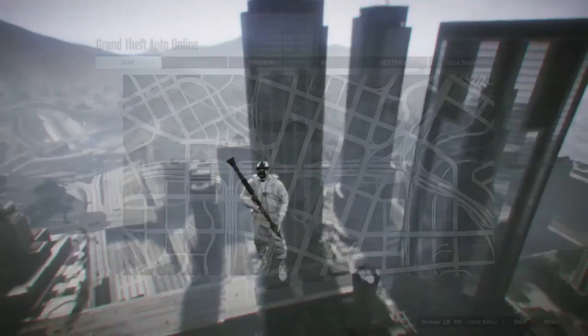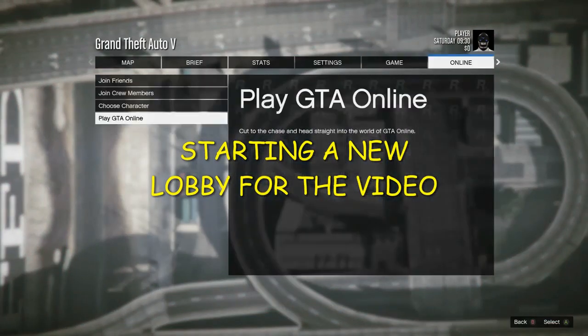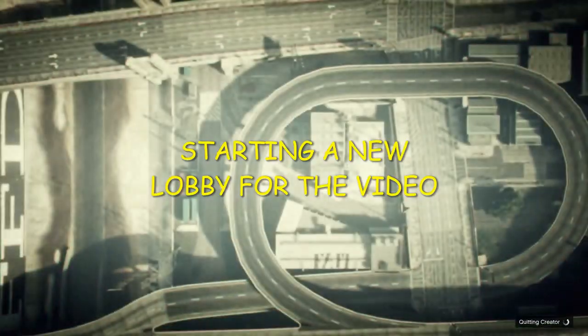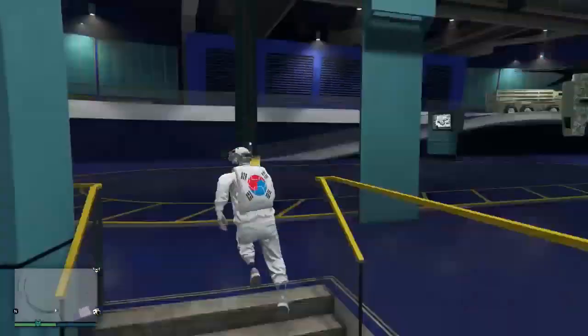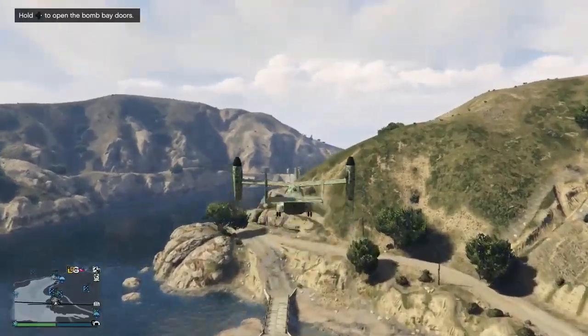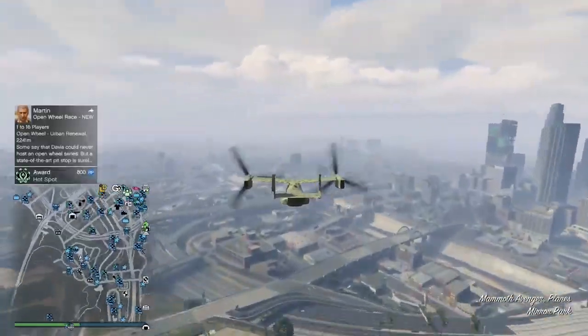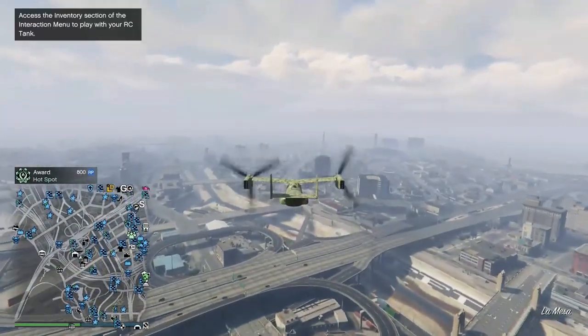First thing you're gonna do: go to Creator mode. Once you're in Creator, hit pause, go over to Online, and start up a brand new invite-only session. You can do this in any lobby, any targeting mode — it doesn't really matter. Spawn point can be anywhere; matchmaking does not matter either.